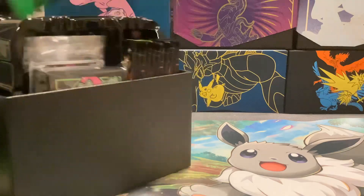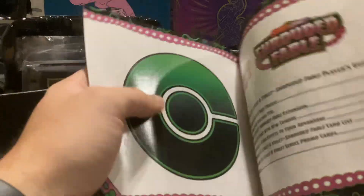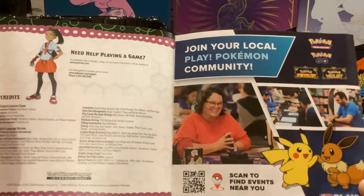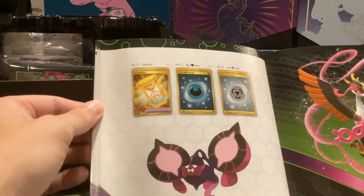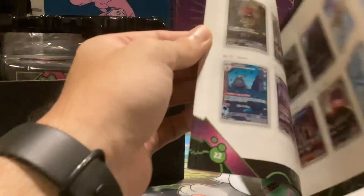There's no book? Oh, they tuck it in here, I guess. I was scared for a second — I like these books just to see what all is in each set. I guess when they tuck it, it kind of bent it a little bit funky. You can see kind of a ripple here. There's Nomona. You can join your local play Pokemon community.